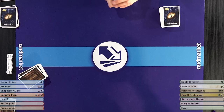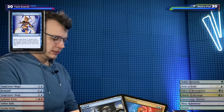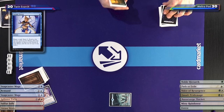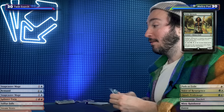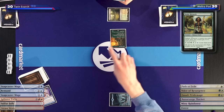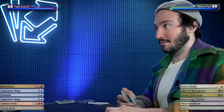I'm going to take the play and cast another Serum Visions — treated me well game one. I'll keep one on top and one on the bottom. I'll play a Noble Hierarch and pass. If you flip over an Izzet Charm... We didn't have that border treatment back then — if we were lucky, we had a foil. I'll just play Scalding Tarn and pass the turn.